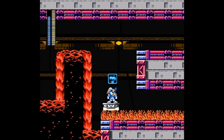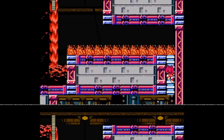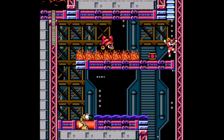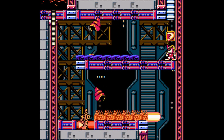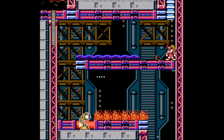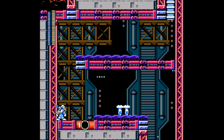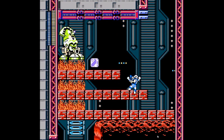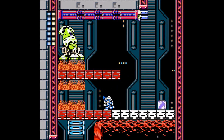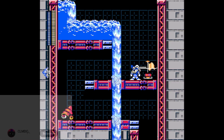Checkpoints are quite far, so try your best not to die. We're going to this ladder. I'll be getting ice slasher next. Cool it down first — use flame sword at this corner so you won't accidentally heat up the oil.